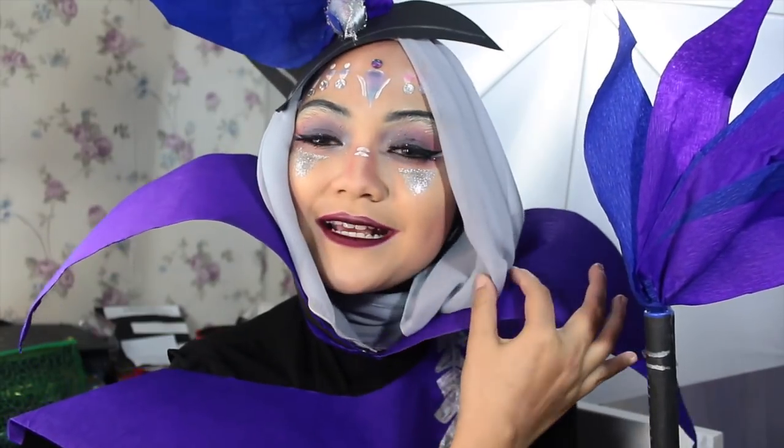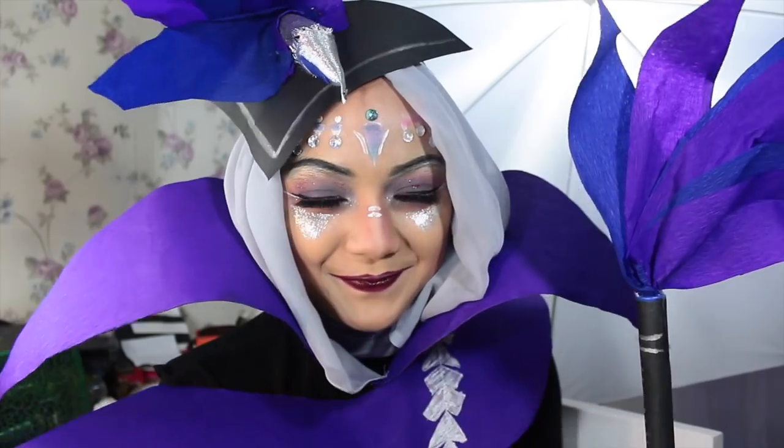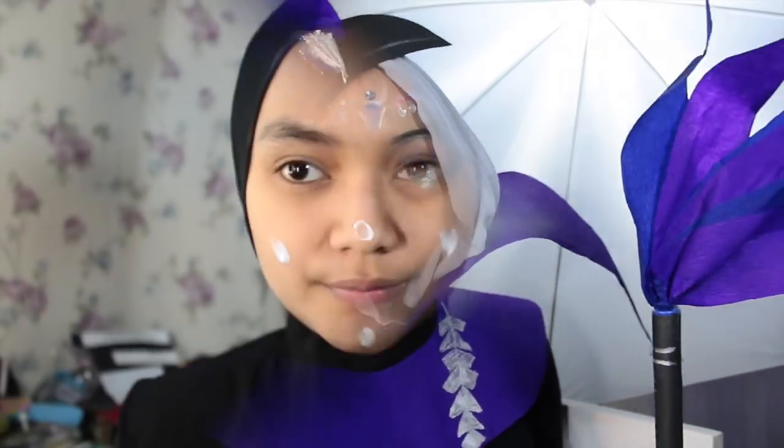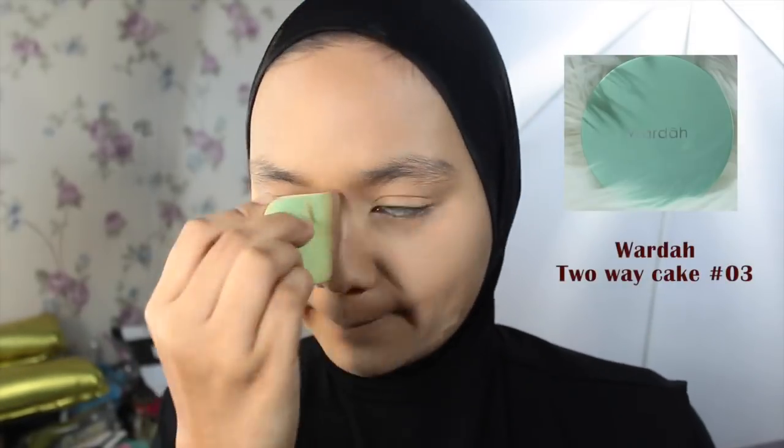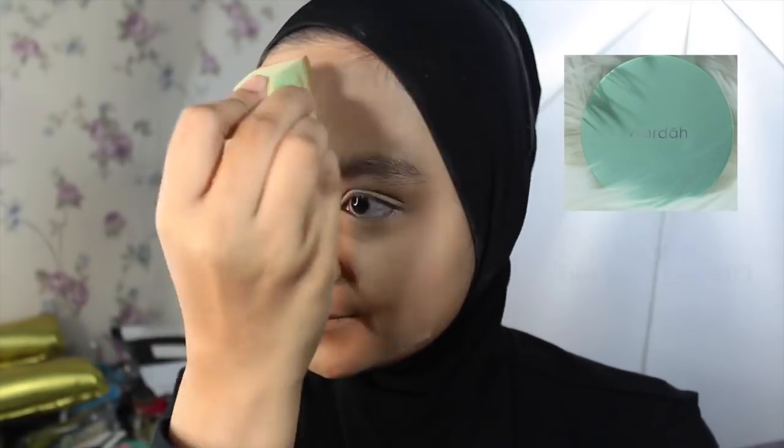Jadi kalau kalian penasaran gimana cara aku membuat look ini, just keep watching. Pertama, aku bakal ngelompatin muka aku dulu, baru kemudian aku pakein foundation. Terus, beauty blendernya aku semprotin pake rosewater juga sekalian buat nge-set makeup aku. Terus aku set lagi pake bedak-bedak dari Wardah. Kemudian, aku ratain pake brush gitu.